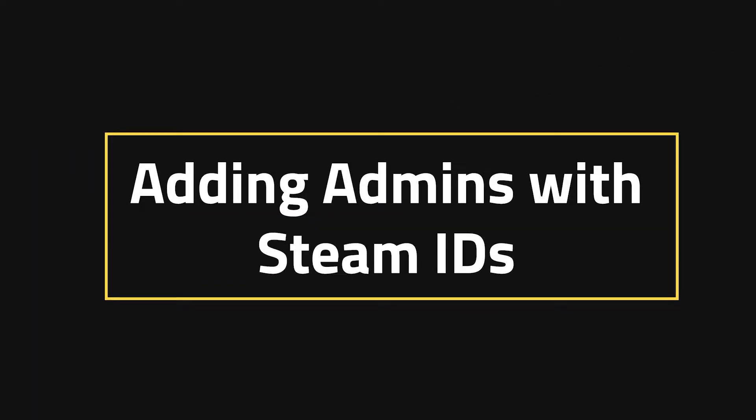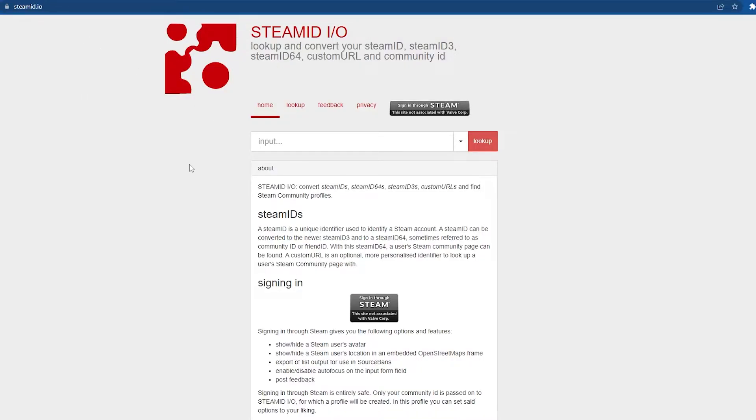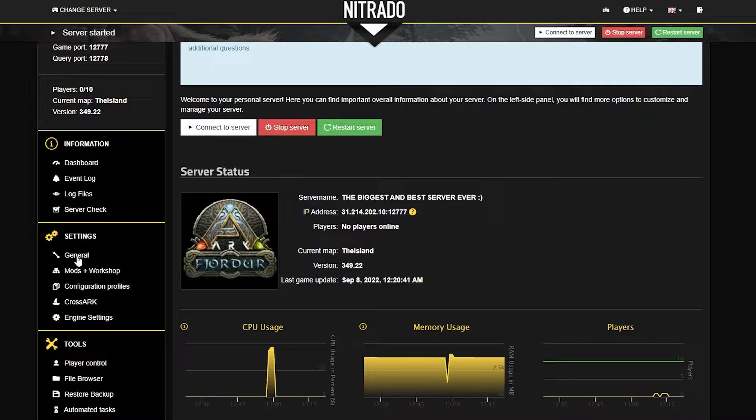Adding admins with Steam IDs. This process is a little bit more lengthy, but it is worth it. What you're going to do is head to steamid.io. And in the lookup section, you're going to type in the username of the person you want to admin. Note that this is their Steam username. What you want to locate here, once you've found the username, is the Steam ID 64. On the right hand side of that big long number, you'll see a copy button. Go ahead and select that copy button and make sure that it is in fact the Steam ID 64.